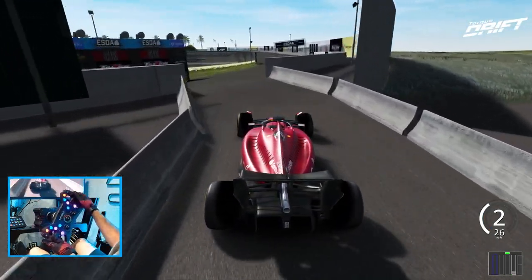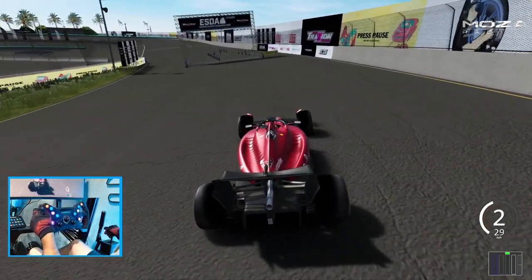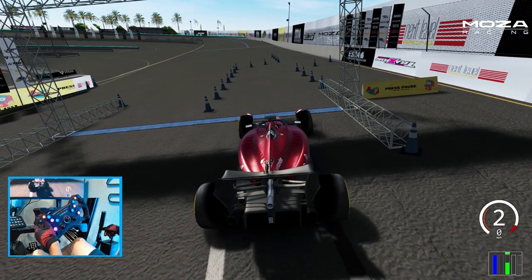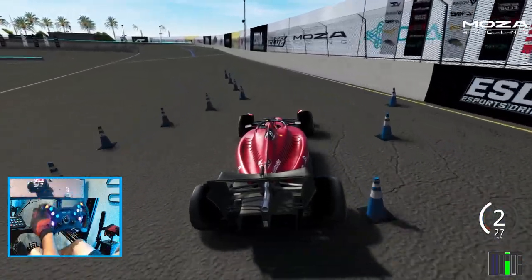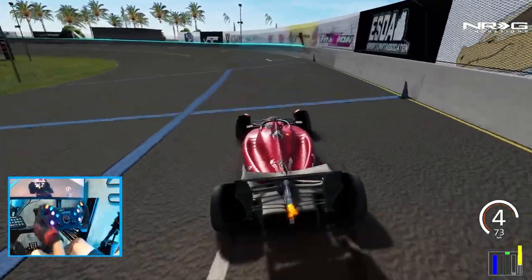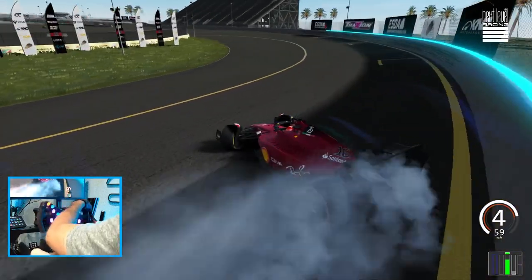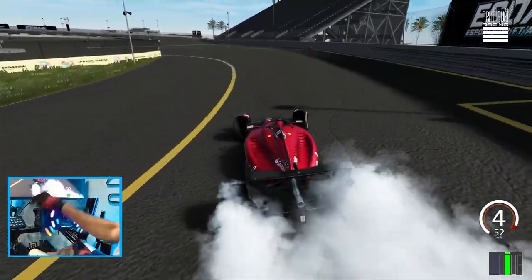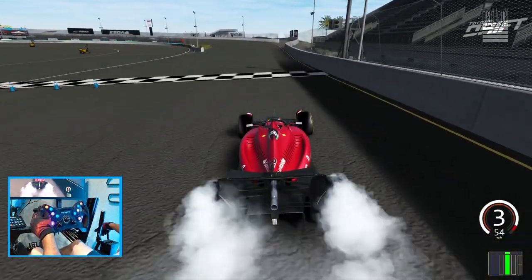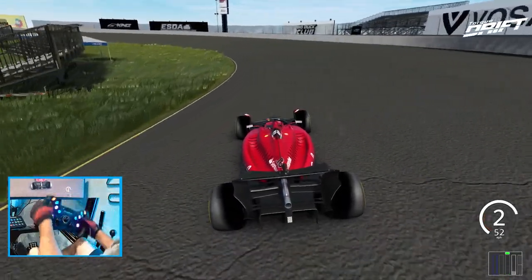We're at ESDA Irwindale with an F1 car. I don't think this is going to handle the bank very well — we're about to find out. It's probably going to get better than I thought, though it over-rotated. That surprisingly was way better than I thought it was actually going to be. So we're going to try that one more time.